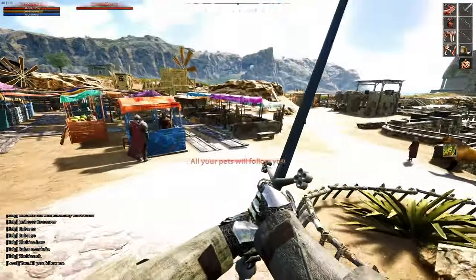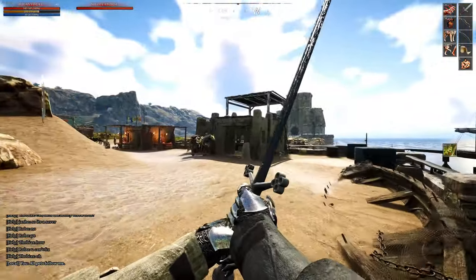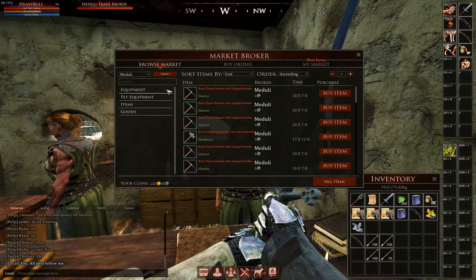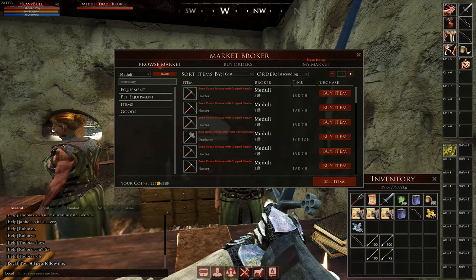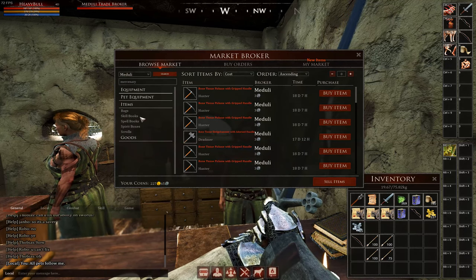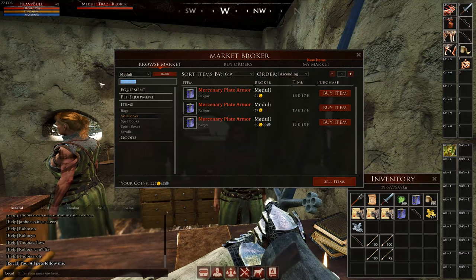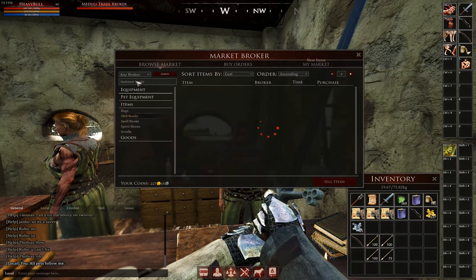The mercenary armor set is considered to be the best overall by many players, but you might find one of the other sets more appealing and they all have their pros and cons. The tendramic knight armor set will be the easiest to learn how to craft at first as it only requires your plate armor crafting skill to be 40, whereas the mercenary armor set requires it to be 60. So depending on how long you want to wait and what type of gear you want to start crafting first, you'll want to level your plate armor skill to that level.